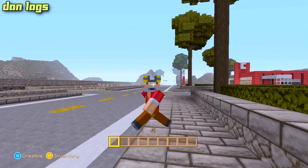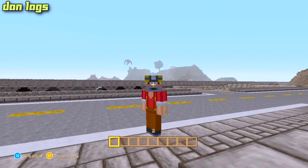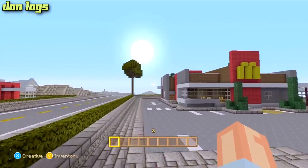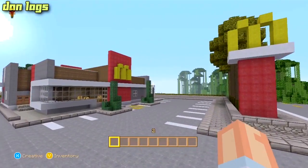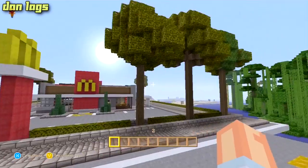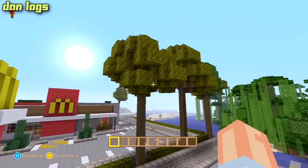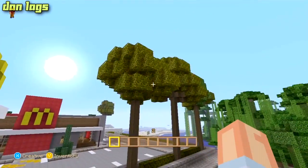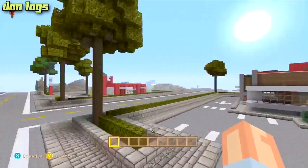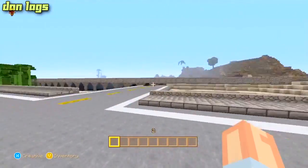Hey, what's up guys, it is Dan Lags and welcome back to the third and final part of the McDonald's let's build. In between episodes I did a little bit of landscaping — I just couldn't resist. I added a few more trees right here, I'll add many more later, but yeah just a couple there to get started. They're pretty tall but they look pretty nice. I added the McDonald's sign of course — you have to have the golden arches, it's the glimmer of hope when you're driving down the highway absolutely starving.